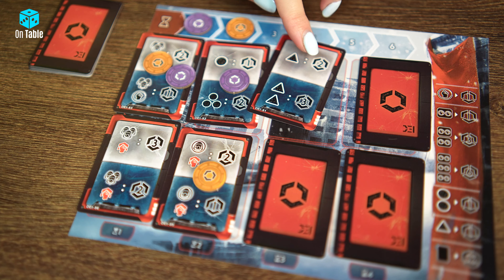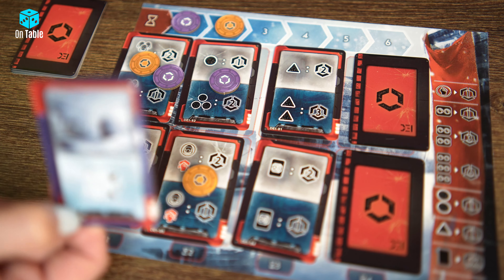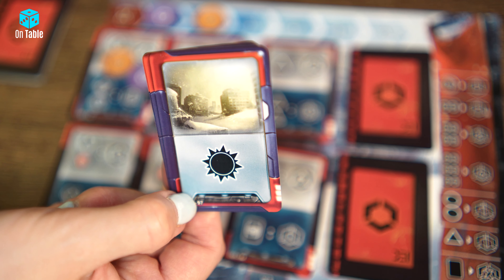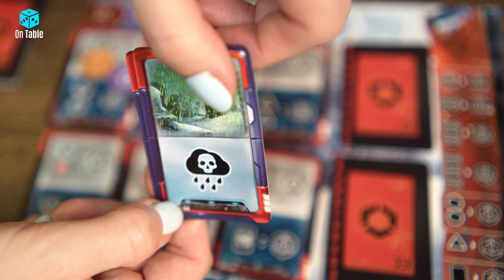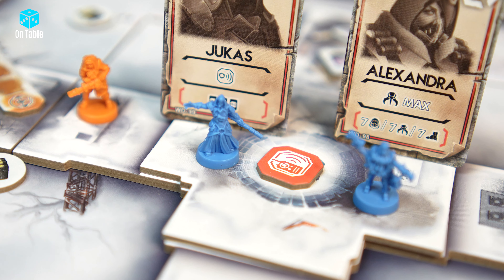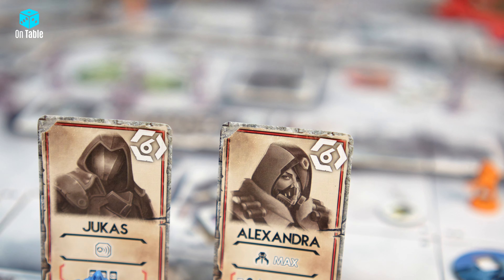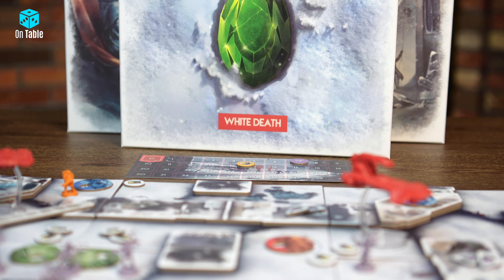The expansion also introduces weather cards. After revealing mission cards, a new weather card is discovered. Weather cards affect all players and introduce various difficulties — for example, ice conditions where players can't build bridges or elevators, making the game harder. If that isn't enough, there are also two new mercenaries you can hire, each with a different special ability. For example, Yucas is a hacker, while Alexandra collects all resources from the region she is in, making good use of her extra hands.